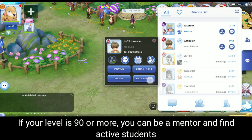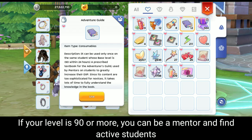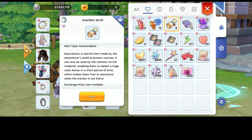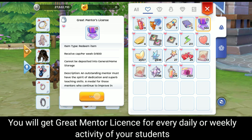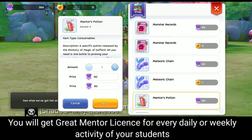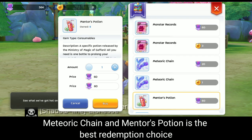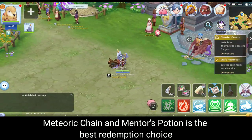If your level is 90 or more, you can be a mentor and find active students. You will get a great mentor license for every daily or weekly activity your students complete. Meteoric Chain and Mentor Potions are the best redemption choices.